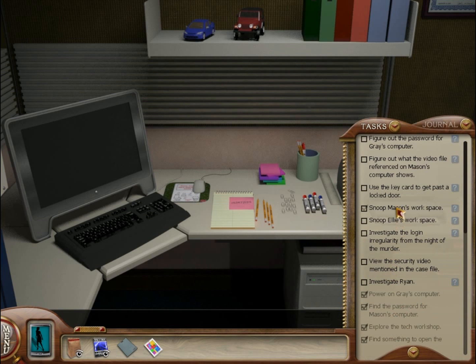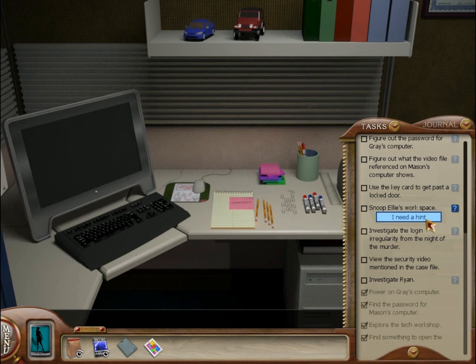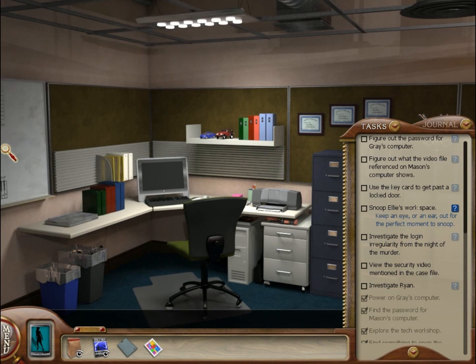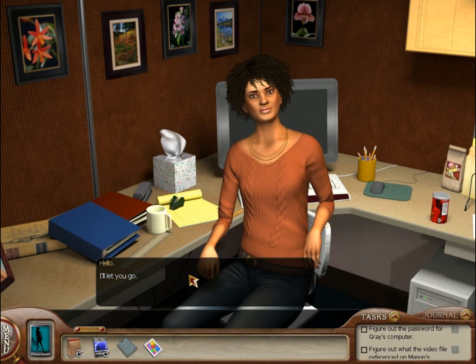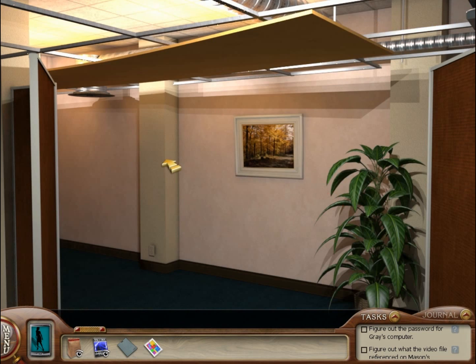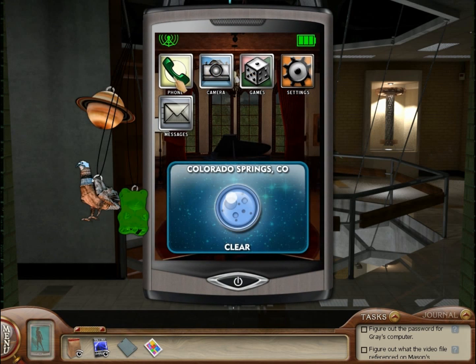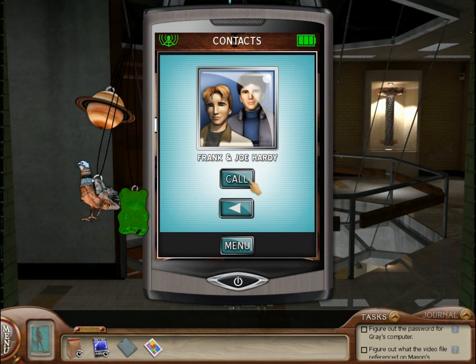Maybe that was all we had to do. What about Ellie's? I just need to look out for the perfect time to snoop in Ellie's area. Perhaps if we talk to her — no, I'll let you go. I can't snoop in anything there while she's still around. Let's try calling our friends for help. No one's forgotten about them. Are they awake? Well, they're going to be awake now, so it doesn't matter.